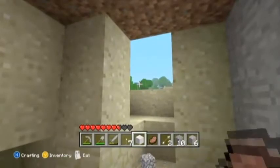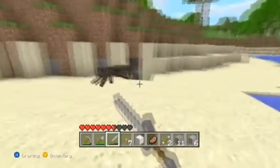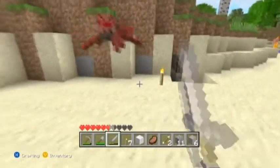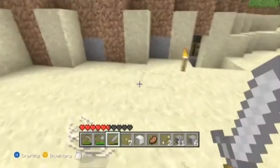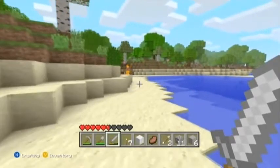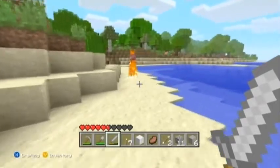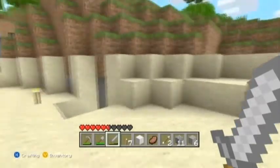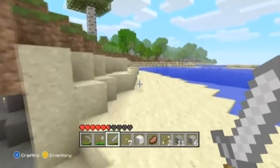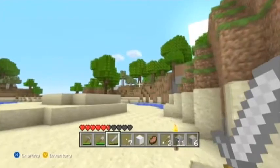Let's take a quick look outside — careful there isn't a creeper waiting on us. A spider was waiting and turned neutral. Got his string, that's good. There's a skeleton — I need bones from you. As you saw in the corner, Minecraft does auto-save every now and then, and of course you can do a force save. We have a bone — I'll get a couple more before I try to tame a wolf, it usually takes more than one.